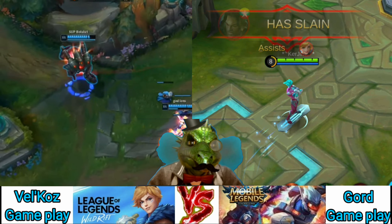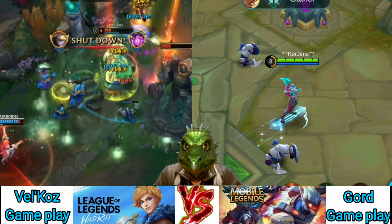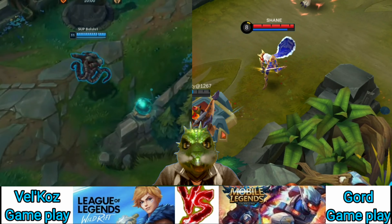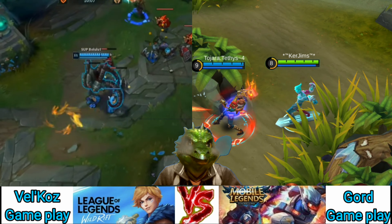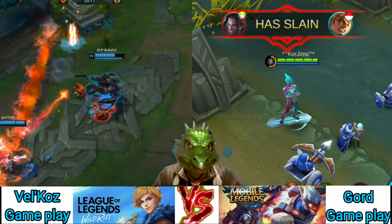Vel'Koz's passive is Organic Deconstruction. Each time he hits an enemy with an ability, he analyzes it and marks them with a Deconstruction stack, highlighted as a third of a triangle. Deconstruction expires after a few seconds, but Vel'Koz can maintain its duration with basic attacks. Deconstructing an enemy three times within a short window deals bonus true damage that scales with level.